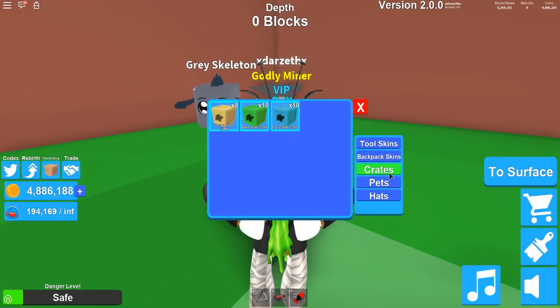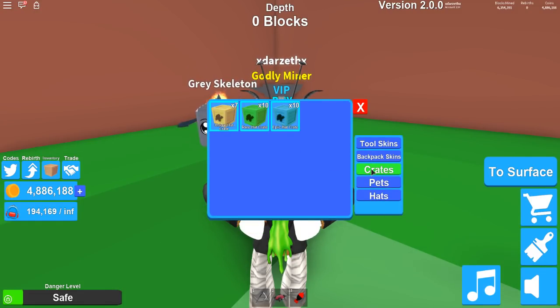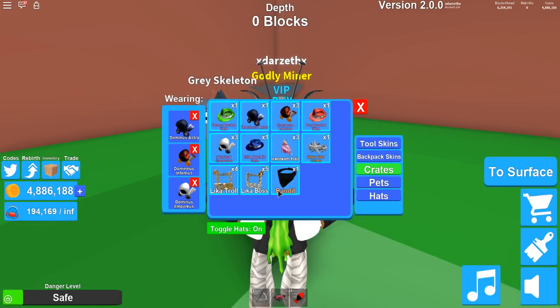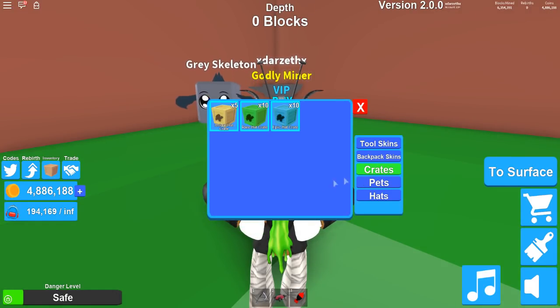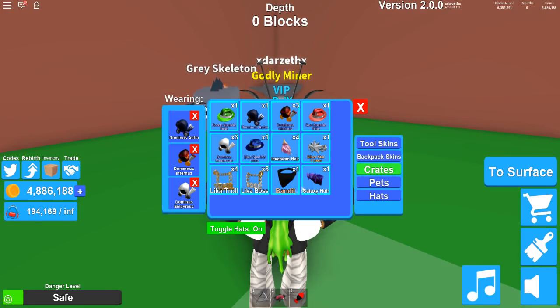From there we're gonna keep going. We got another troll. From there we're gonna get ourselves another — a bandit! I like the bandit. That's a pretty nice one. And then we got the galaxy here — pretty sweet. Galaxy here is actually not a unique one, it's actually one of the basics it looks like. We got another ice cream.